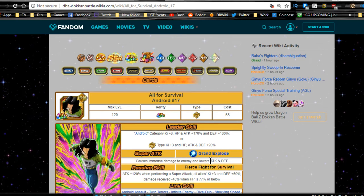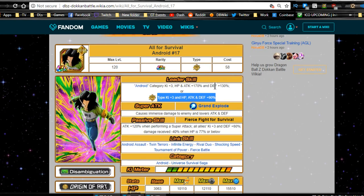Now switching to All for Survival Android 17. His leader ability is Android category Ki +3, HP and attack +170%, defense +130%, or Super Physical type Ki +3, HP, attack, and defense +90%. His super attack, Grand Explode, deals immense damage and lowers attack and defense. His passive skill, Fierce Fight for Survival, gives attack +120% when performing a super attack, and buffs all allies with Ki +3 and defense +60%.